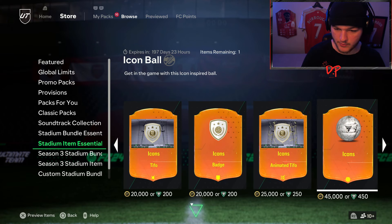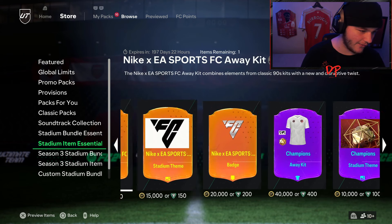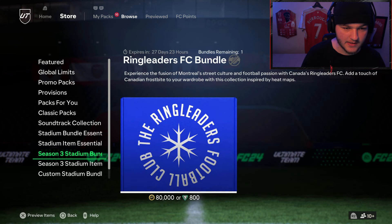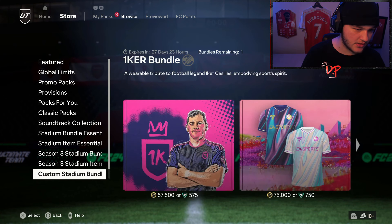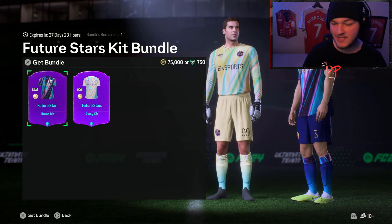Sometimes EA releases the objectives before the kit appears in the store, so if it's not there yet it should show up within the next day or two. If any kits or tifos are expiring soon they'll show in that section. The Future Stars kit bundle — there we go, found it.